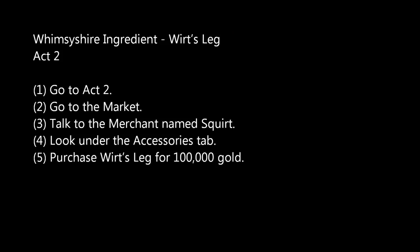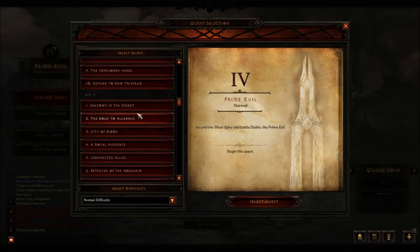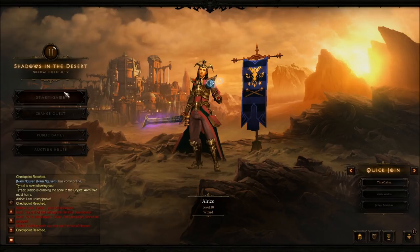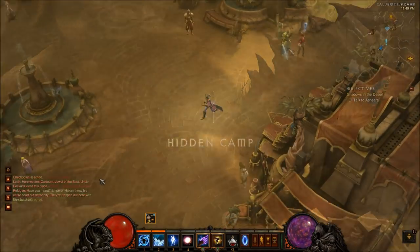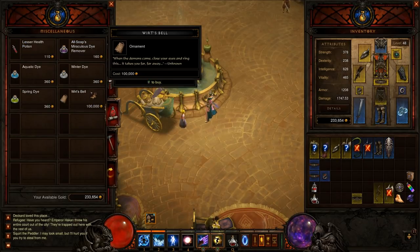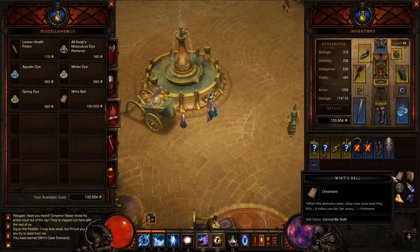The third item is Wirt's Bell — that's a typo I need to fix. Wirt's Bell is in Act 2. It's sold by a little girl merchant; I think her name is Squirt. You have access to buying it at any time — she'll always have it, she's always there. So just head to Act 2, head to the far left side of the market near the fountain, look for Squirt, and look for Wirt's Bell. It's 100k though, so I hope you've got money. Maybe play the Auction House a little bit — buy low, sell high.